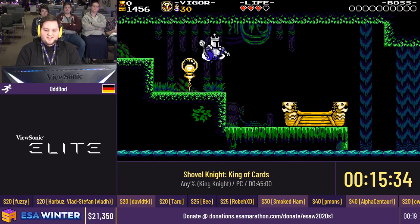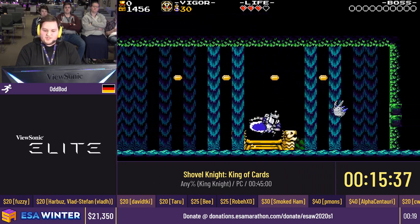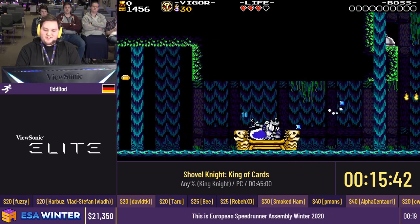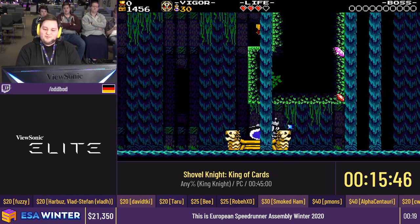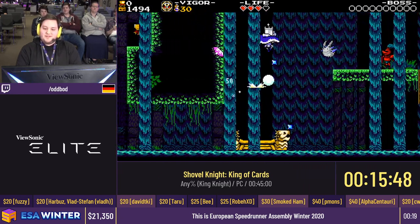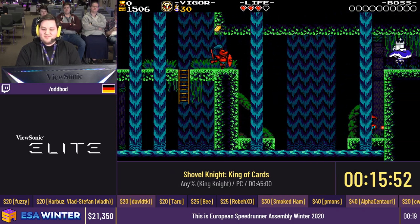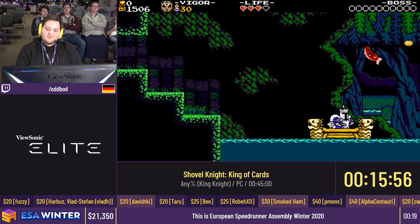Sadly the second half of this level is almost a bit of an auto-scroller — there's this ship section. There's actually a really cool but definitely not run-viable way to skip this, where you would do insane moon jumps, roll all the way, dash up again, do another moon jump. It's incredible — I can't even do it justice just describing it. But it's not run-viable, so we're just riding the auto-scroller.